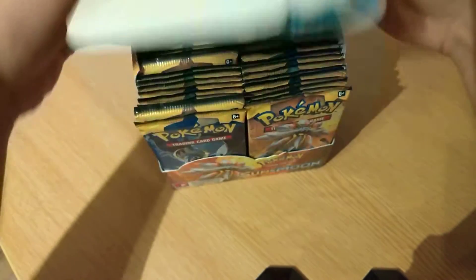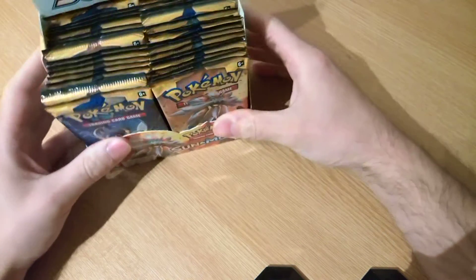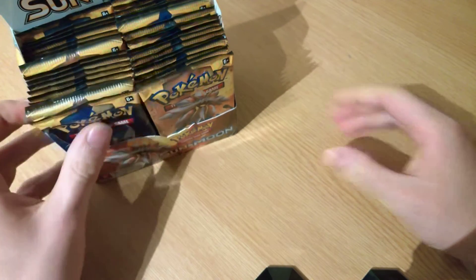So you have to open the box, put the box down, see if it will work. We've got to open the packs — the first three packs — until we get a Holo or a GX.